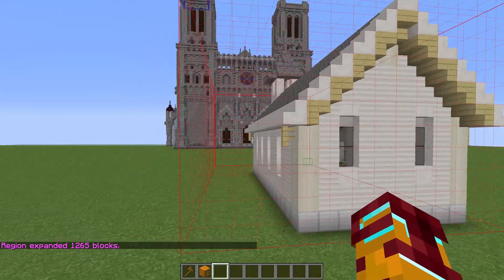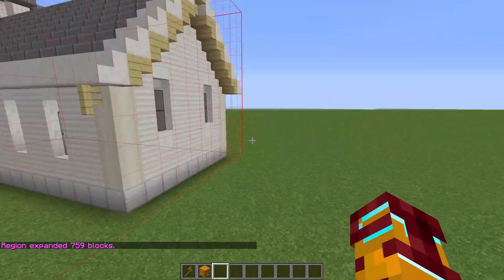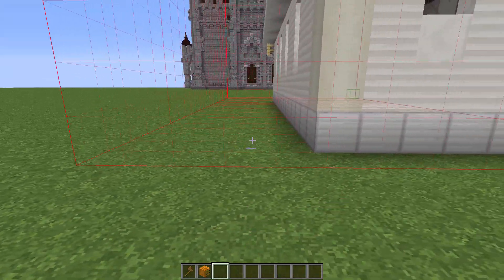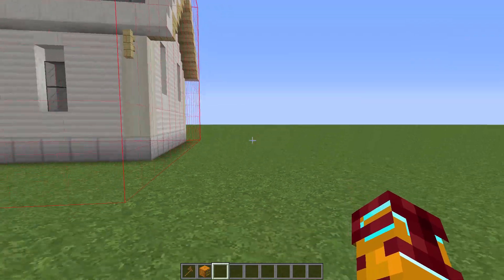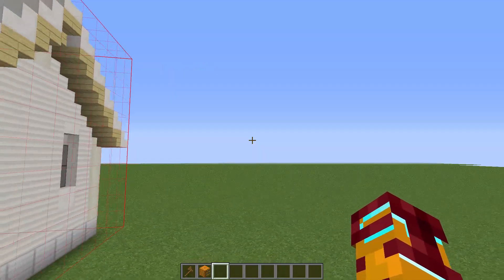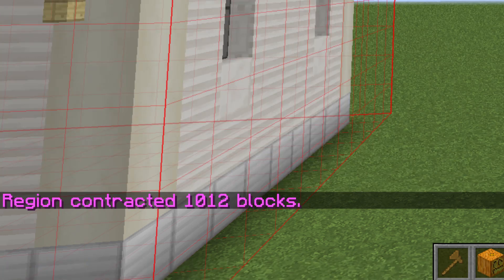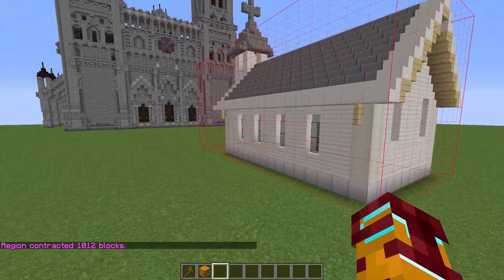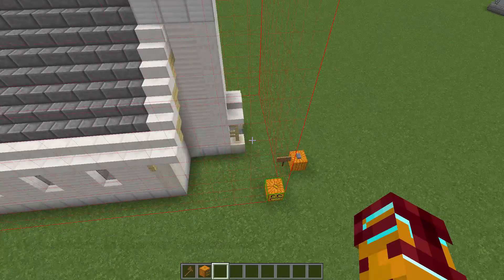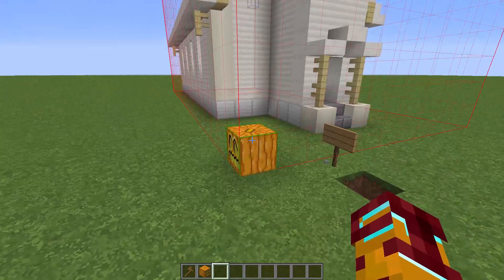I created too many block selections, so I must remove some. I look in this direction — one, two, three, four — I must remove these four rows of block selection. I look in this direction and use the special command contract four, which removes four rows in the direction I'm looking.